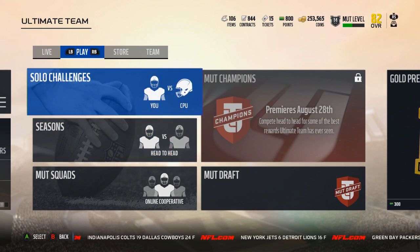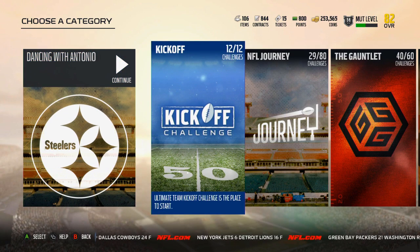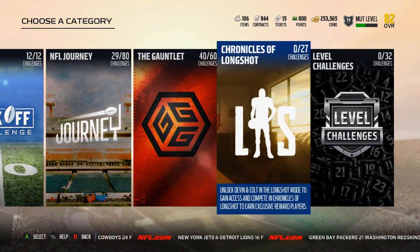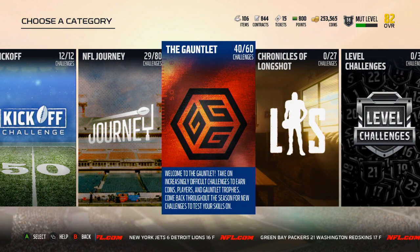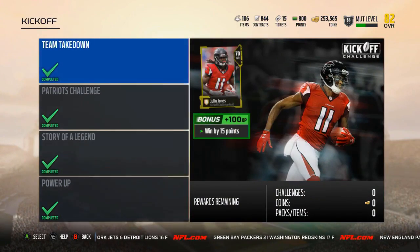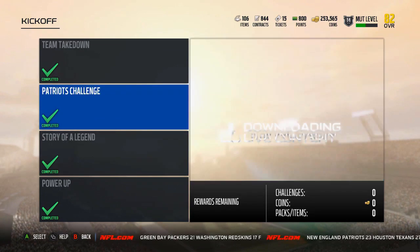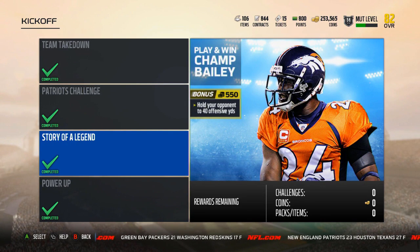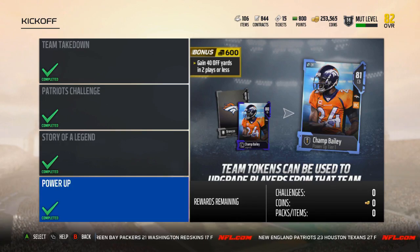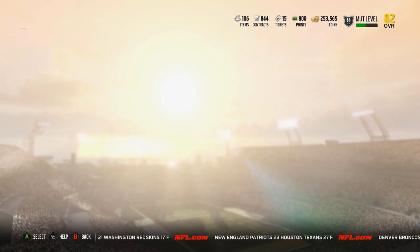Today's video is about solo challenges and what solo challenges you should play as the game's coming out soon. Obviously, there's not that many, so I'll go through them in order of what you should do. You should start out and do all the kickoff challenges. They're really easy. You'll get the Julio, you'll get the Gronk. These will help if you don't buy any packs. The champ will really help if you don't spend any money. And the power-up will get you an 81 overall champ without you having to do anything. So these are definitely good to get out of the way first.